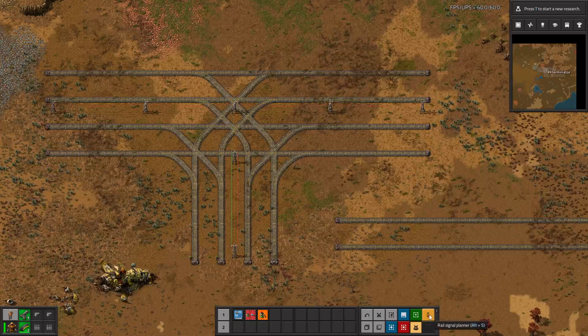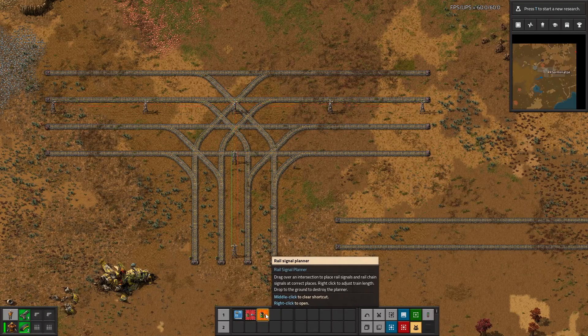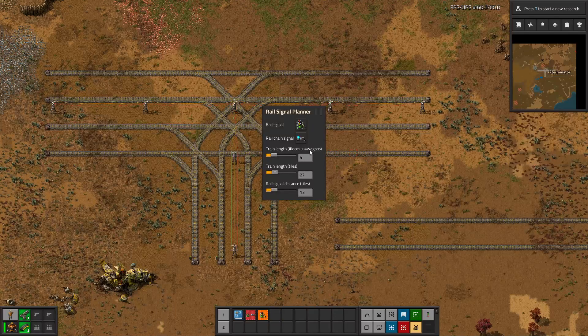It adds this planner here — you can access it with Alt+S by default, you can change that in your settings, or just click on it. You can right-click it to change some settings. The signal type is default and I would just leave that. The train length is the number of locomotives and wagons — I set this to four, so it could be a loco and three wagons, or two locos and two wagons; it's just the number of things in the train basically.